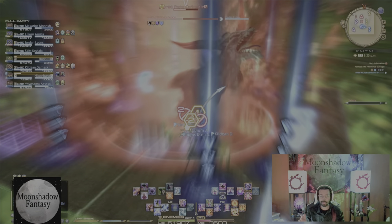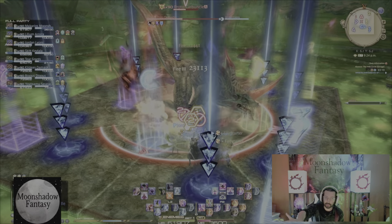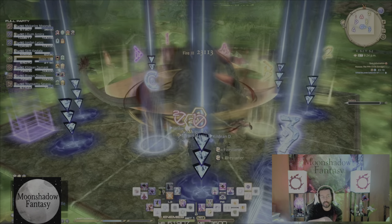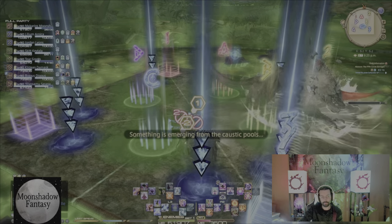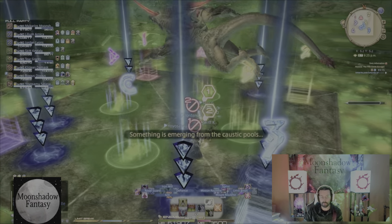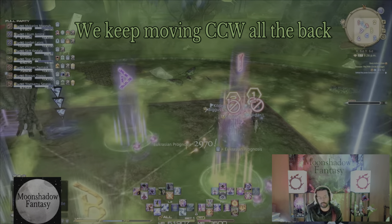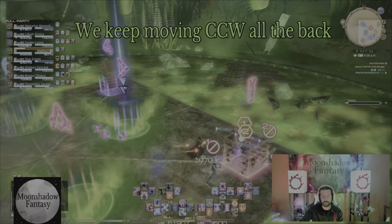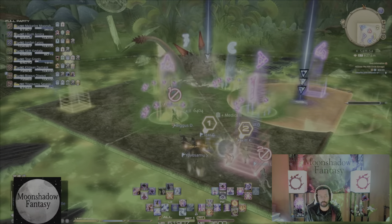We wait for the second jump, always, and then we're just going counterclockwise to the back, staying on the inside of the ABCD markers or walking over the puddles. There's jump number two, and then we just kind of move counterclockwise, head straight back. Save your sprints for Devourer until you get really good at it.